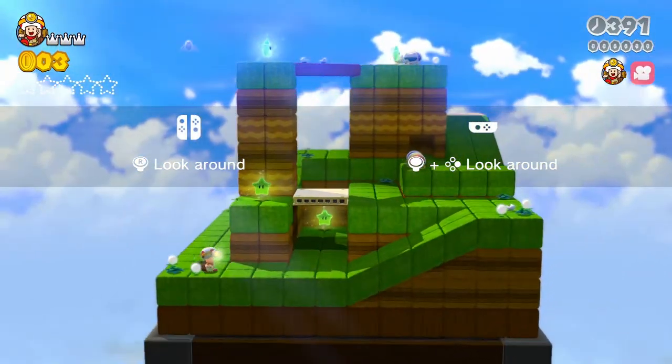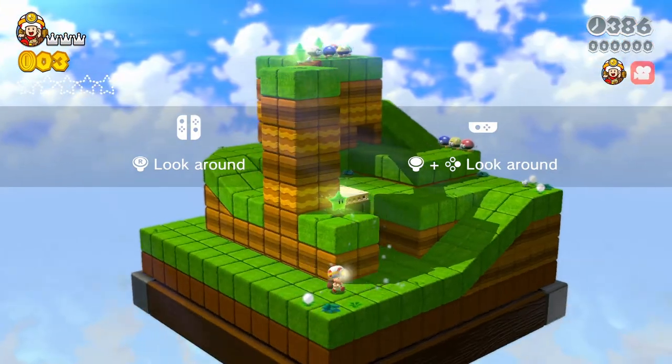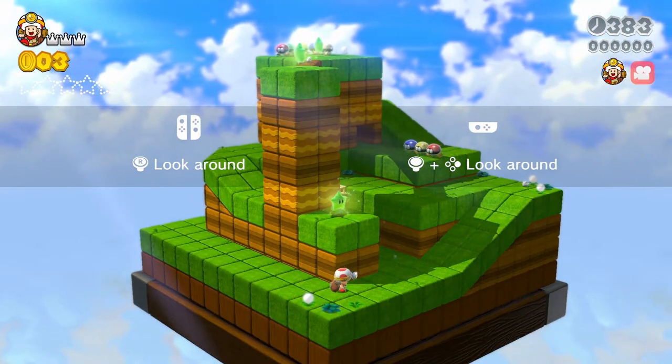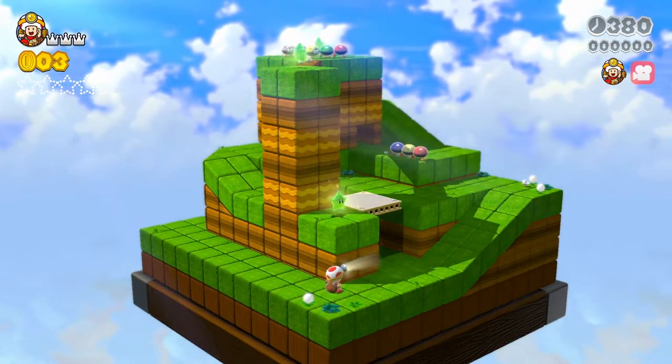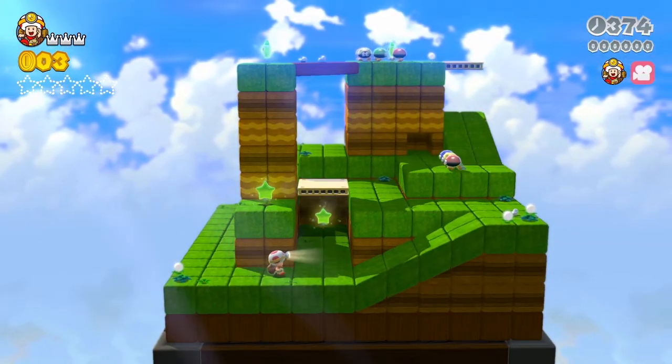So the first green star — Captain Toad doesn't jump. If you try to press the jump button he's gonna try to do a little something, but he actually doesn't jump because he has a huge backpack on. So the first green star, as you can see, is gonna be right at the start.